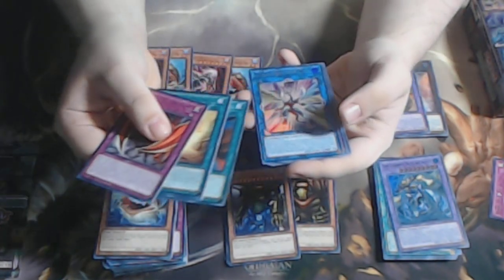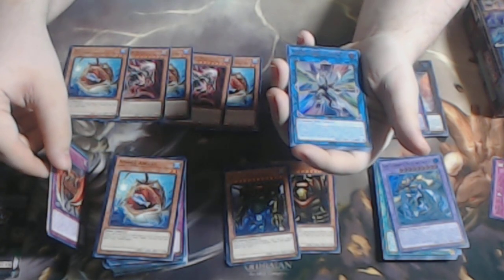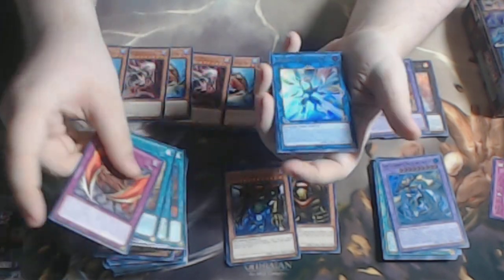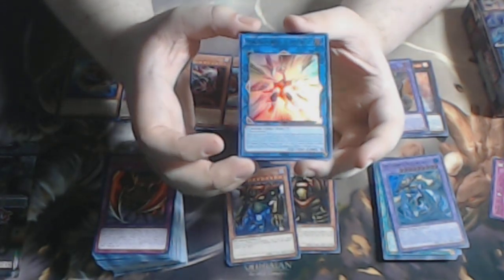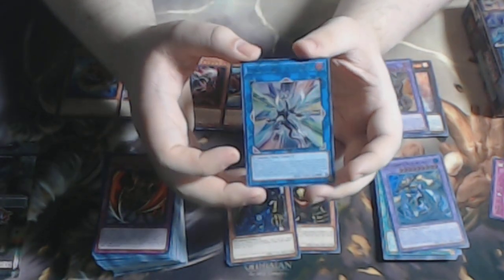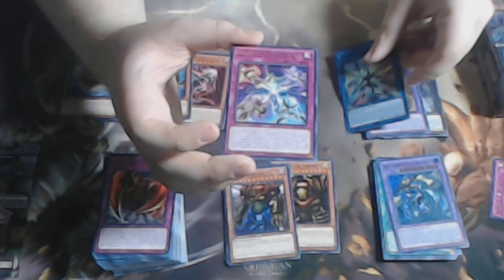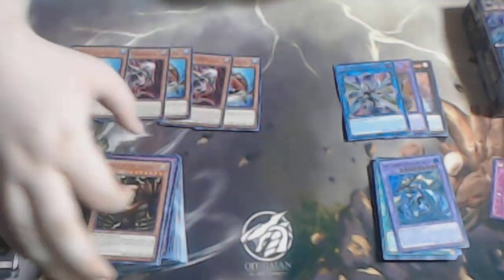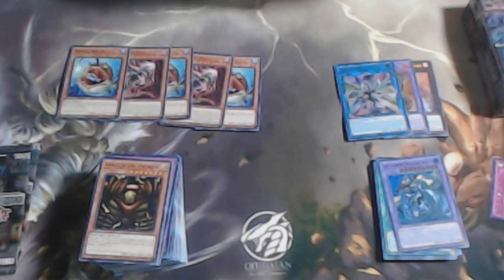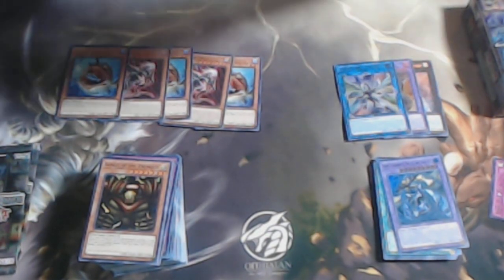We have Firewall Dragon Darkfluid — Neo Tempest Terahertz — this is the new upgrade to Firewall Dragon, being a Link 5. We now have three Link 5 Firewall Dragons and we're going to be getting another one in Cyberstorm Access. Cybers are going to get scary once the next set comes out, along with Branded.